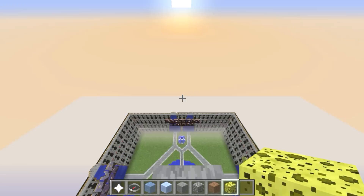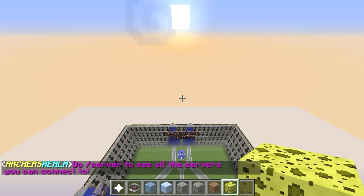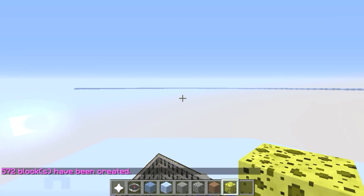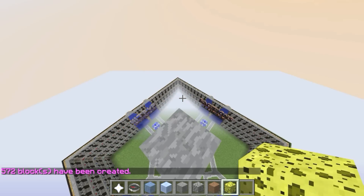We are going to start by making a couple of circles, but we're actually only going to make a quarter of the circle and then use the copy-paste command to do the rest. Let's start with a 100 radius circle — we are going to type in //hsil ice, we want a hollow ice cylinder with a 100 radius. And there you go, we have ourselves a cylinder that is just one block high, basically a hollow circle.